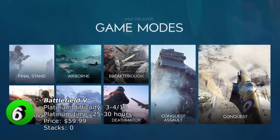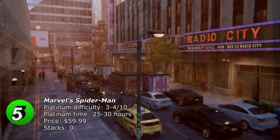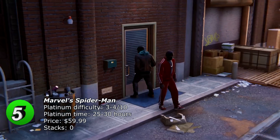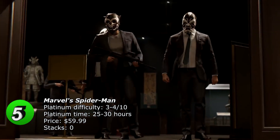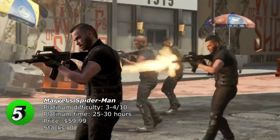Number 5 on the list is Marvel's Spider-Man. You can just enjoy the game, and anything you don't finish can be completed after you finish the story. The game has 51 offline trophies and you should get the platinum in about 25 hours. At the moment there are also free available DLCs where you can earn some extra trophies if you enjoyed the game.